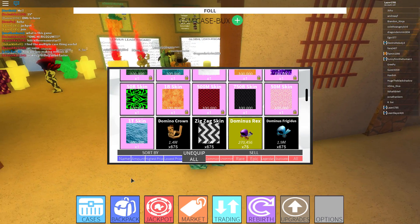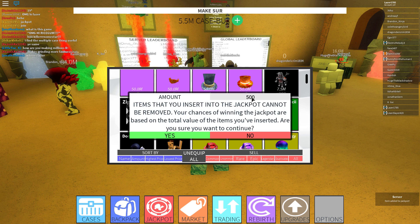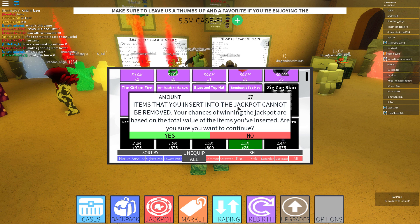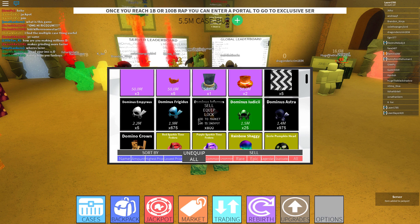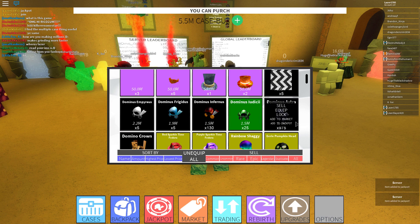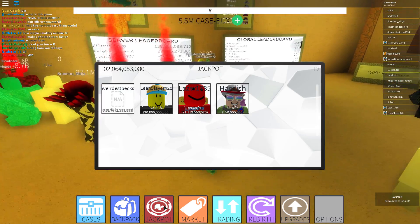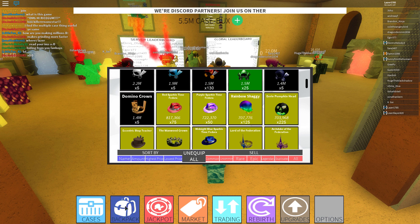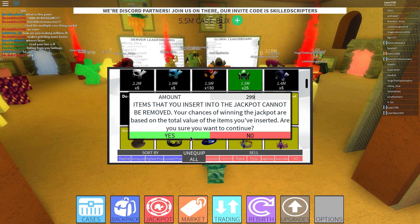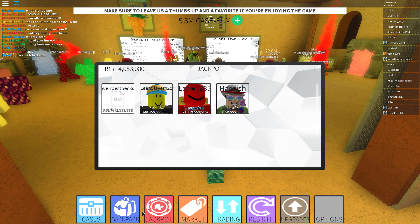We're adding everything to the jackpot: 500 of those, 900 of those, 670, 900 more — we're adding a lot. Only 22 seconds left, gotta hurry! We added a lot, we've got 69% chance to win 106 billion. Then it drops to 66%, 63% — please let me win! We add 200 more — only 59% now, this other guy has a big chance.